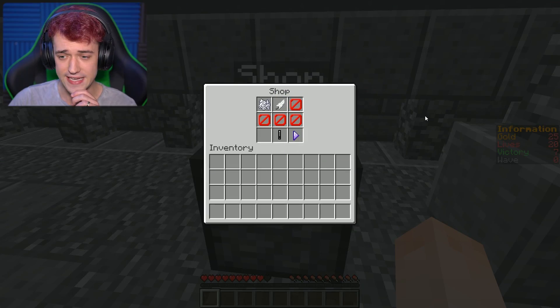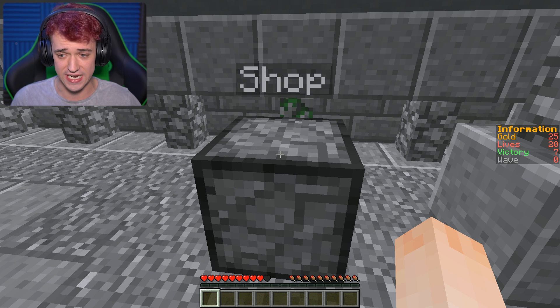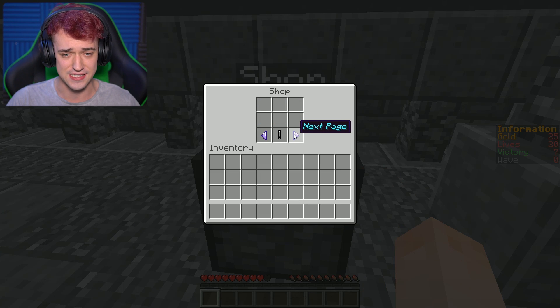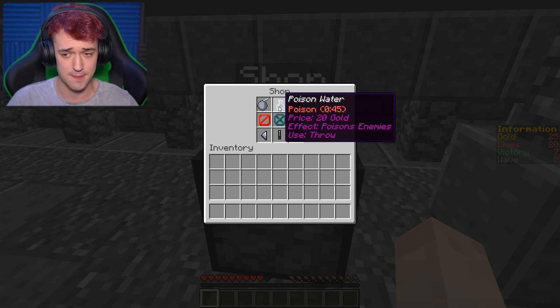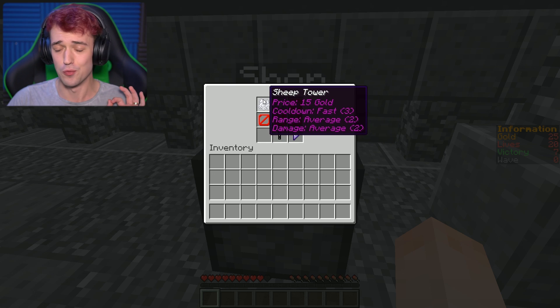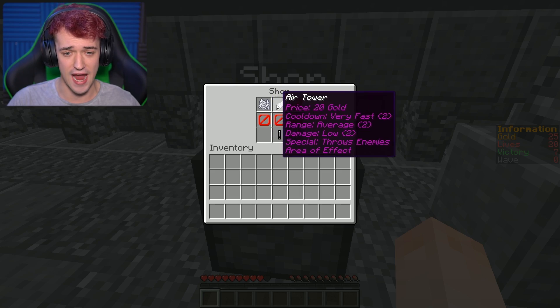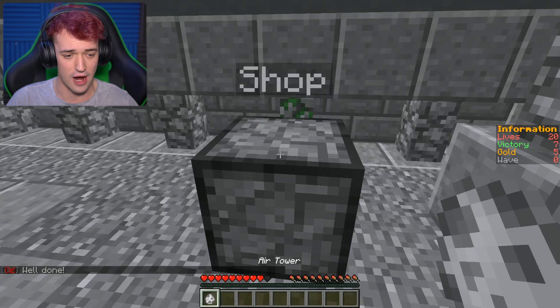We got 25 gold — you can see that on the right-hand side of the screen — 20 lives, 7 victories, and 0 waves so far. Looking through the pages: these are the traps, 20 gold for those. We definitely have to start off with one of these cheaper towers. This is the air tower — throws enemies, area of effect. I'm gonna get an area of effect tower.